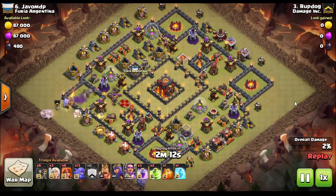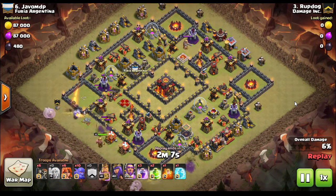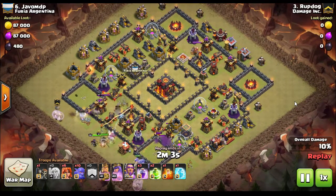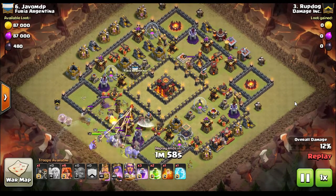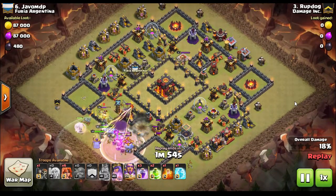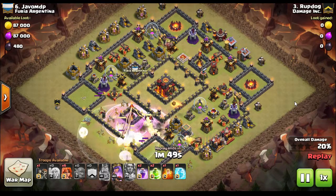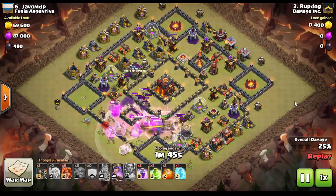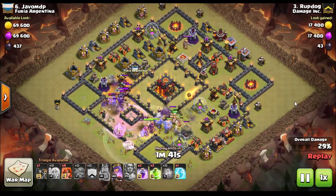It's actually a fairly popular base that's springing up everywhere. It has inferno towers with little walls around them on two different sides of the base. It's designed to split troops up or have someone come in on both sides to eliminate the inferno towers. But Rootdog does not do that. He starts off the same way — two groups of bowlers — but they all end up converging in the middle. He uses the warden ability as the first inferno tower starts cooking on the bowlers to keep them all alive.